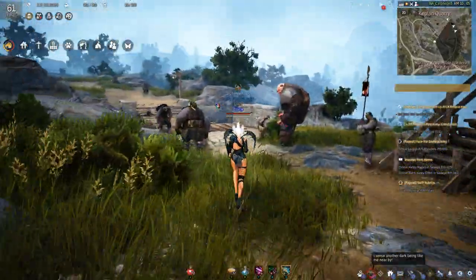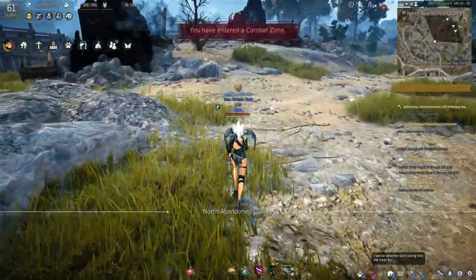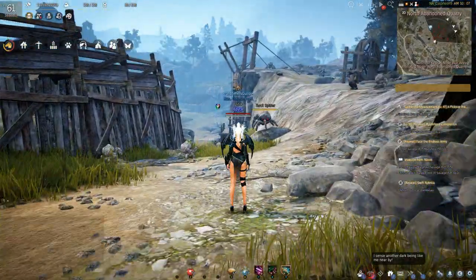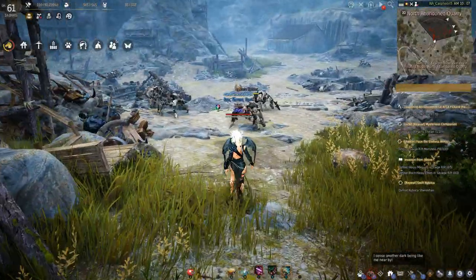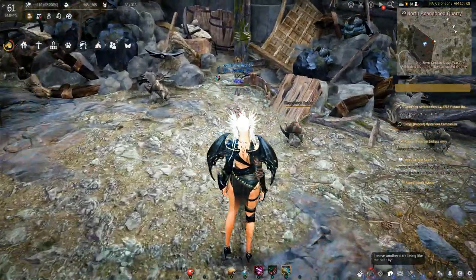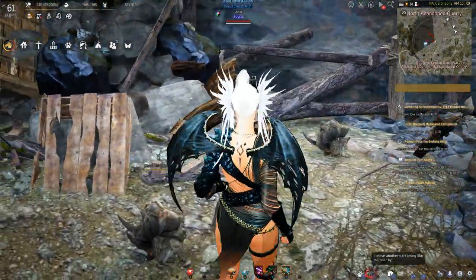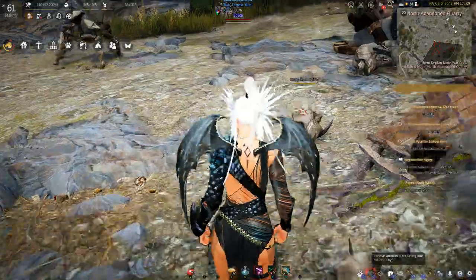From here there's a wooden bridge — you need to cross it and you start seeing the stone crabs. You also see the Calpheon beetles; Calpheon beetles are actually in several places, not just here. Then as you move into the actual North Abandoned Quarry, you will see these steady little things on the ground — the sharp rock spiders. They just stand there, they don't move, and they have these sharp things that look like teeth or horns sticking out a little.